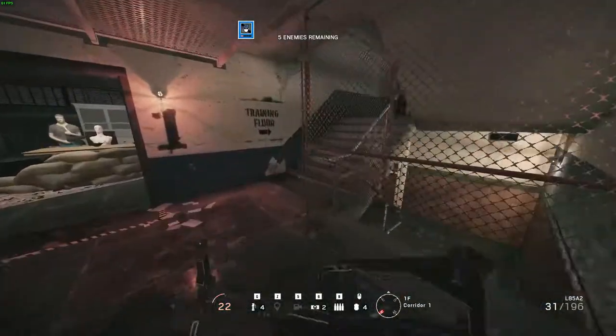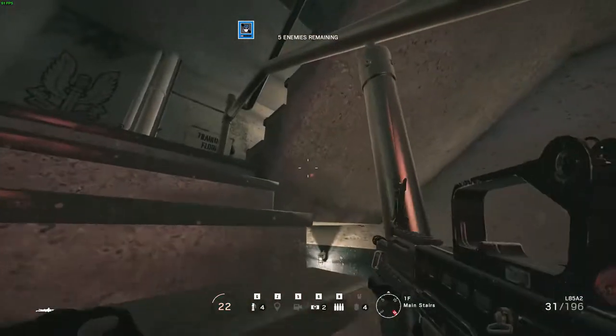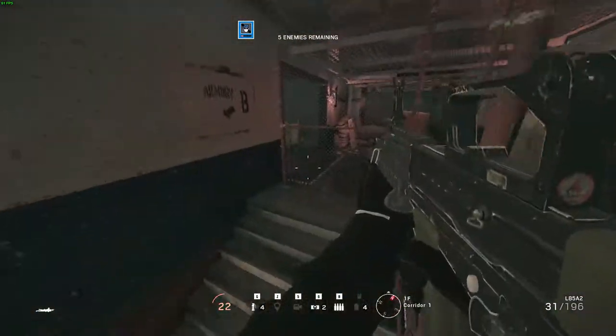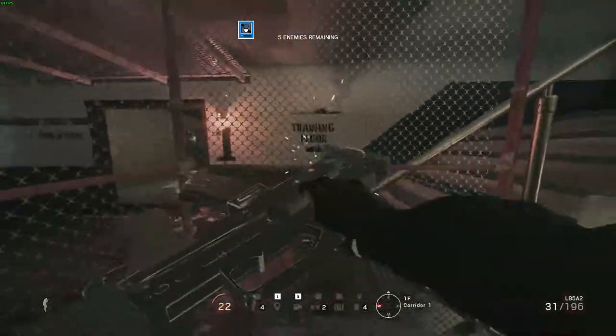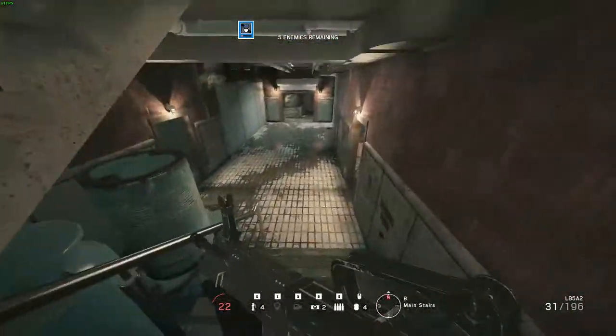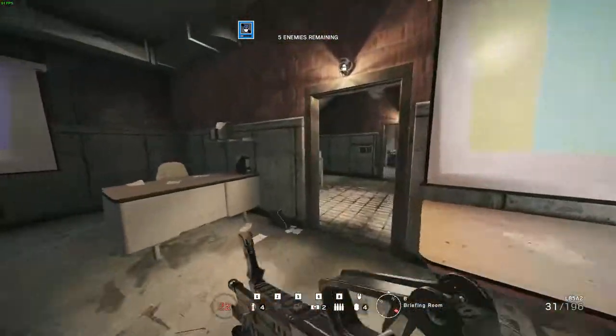But if you come over here, you can prone right here — and you can get into the basement! You can't originally get in here in the first situation, it's blocked off, but if you're prone there you can get in. There's no terrorists, as you can see.